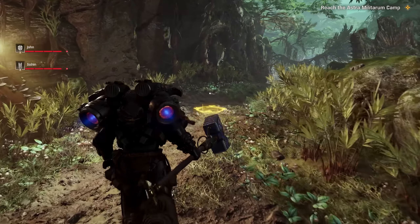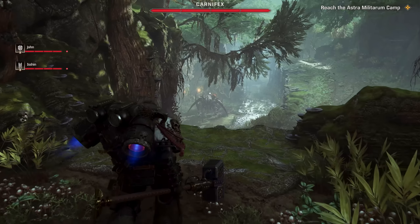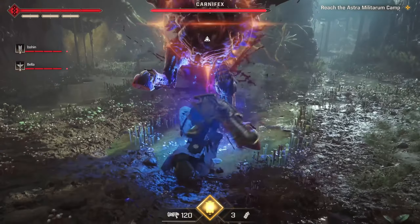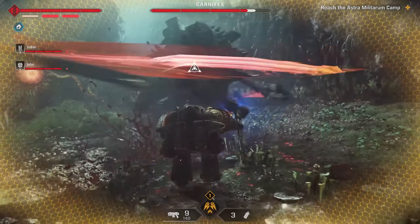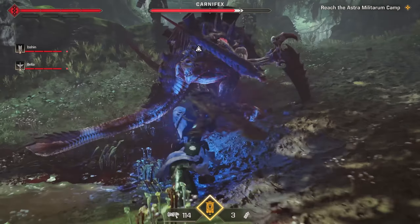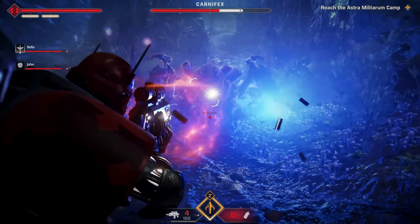The game's environments are absolutely dripping with the kind of grim details that define the Warhammer 40k universe — scattered debris fields, towering gothic spires, and the relentless clash of armies create a backdrop for epic battles against the tyranid swarms. With its upgraded graphics and meticulously crafted worldbuilding, the setting feels both alive and oppressive, perfectly capturing the grimdark essence of the Warhammer franchise.